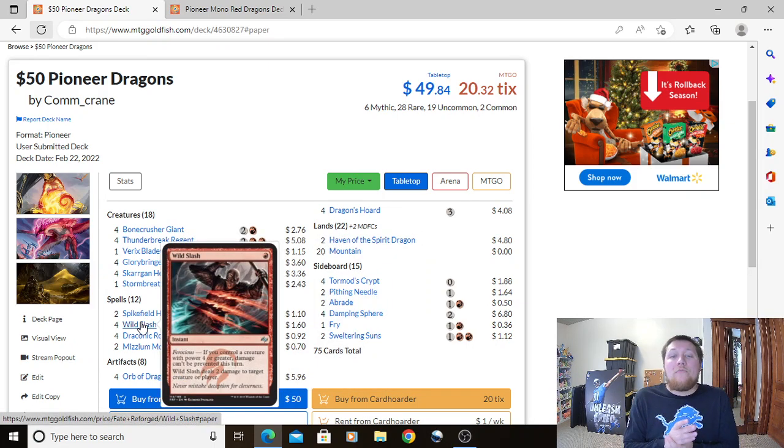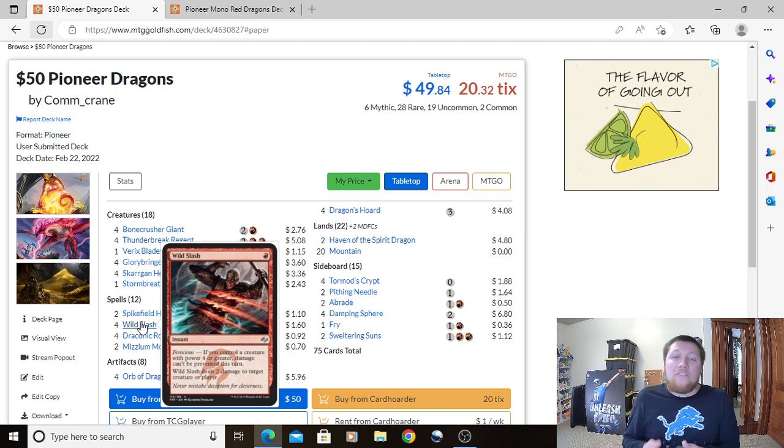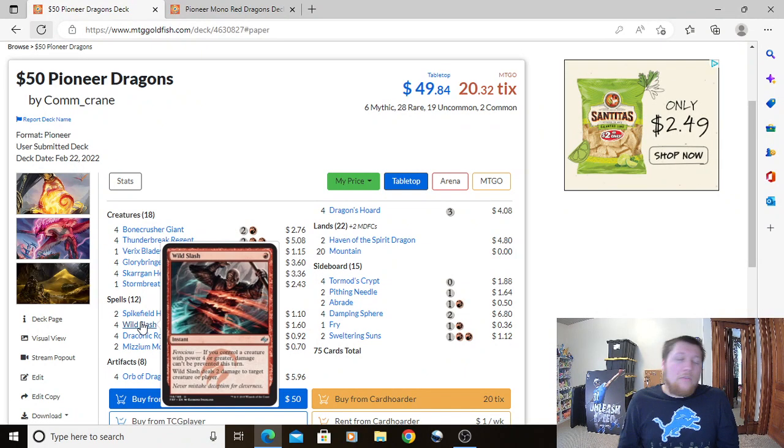Four Wild Slash: 1 Red instant with Ferocious — if you control a creature with power 4 or greater, damage can't be prevented this turn. Wild Slash deals 2 damage to any target. You might wonder why not Play With Fire — the simple answer is budget. Four Wild Slashes cost about $1.60, while Play With Fire doesn't fit our budget. If you have Play With Fire, definitely play them over Wild Slash. Most of the time it does the same thing anyway — you're just losing the option to Scry when hitting your opponent.